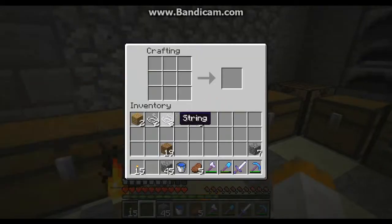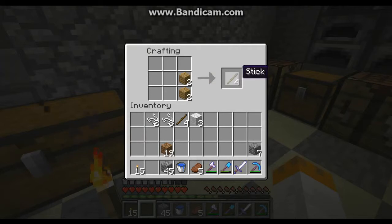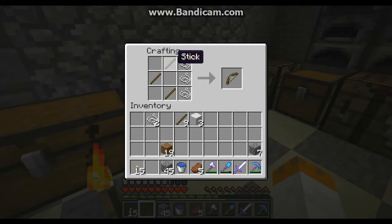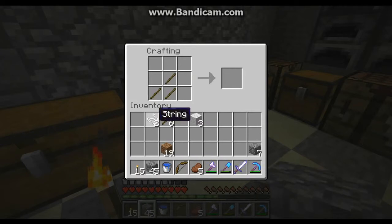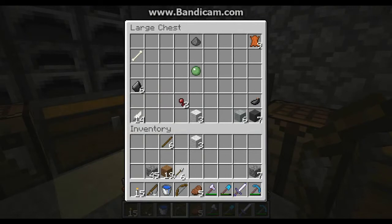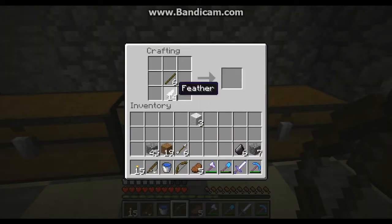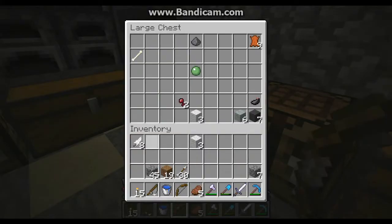Take those sticks. Two things I wanted to make. One was a bow — to show you how to make a bow. That's the configuration right there: three sticks and three pieces of string to make yourself a bow. And another thing was a fishing rod — it's three sticks diagonally with two string to make yourself a fishing rod. These are two tools I'm gonna use in this episode. Let's grab our arrows, and let's make some more arrows: put a flint above a stick above a feather and you make yourself some arrows.